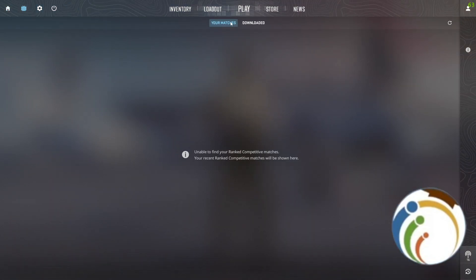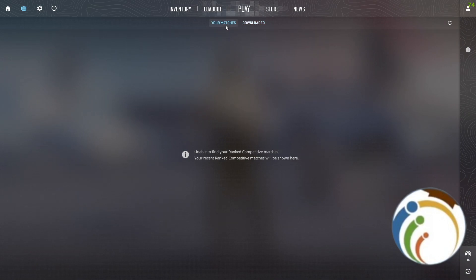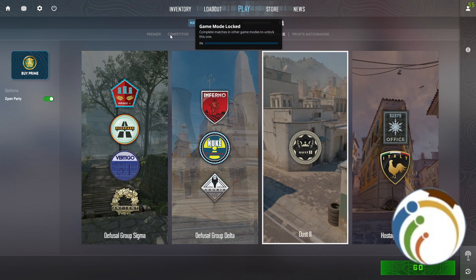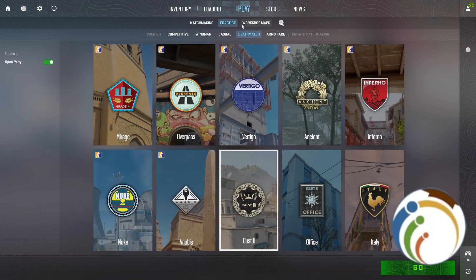When you do that, your matches may not be available or downloadable right away. Your recent ranked competitive matches will be showing here. When you play a ranked match or competitive match, you'll be able to find it listed in this section.